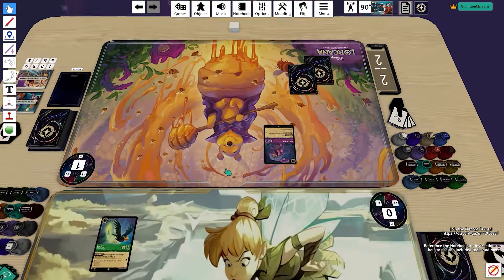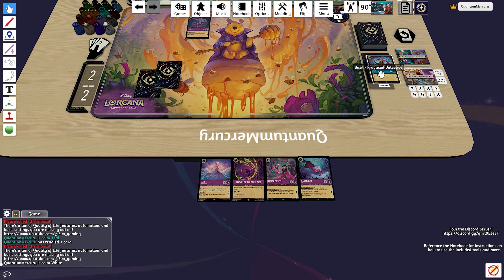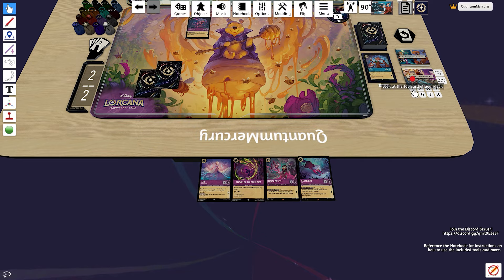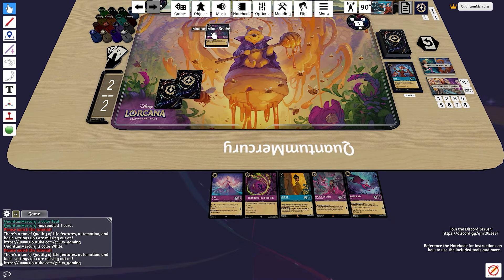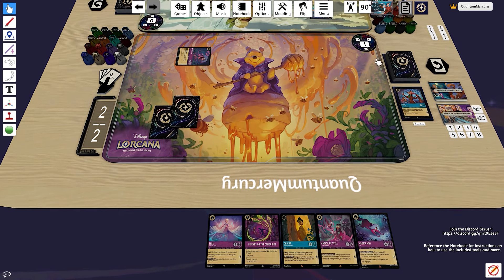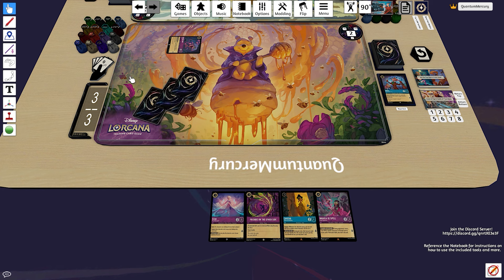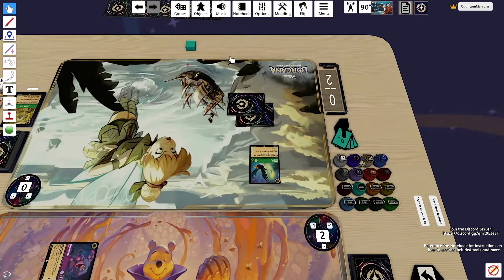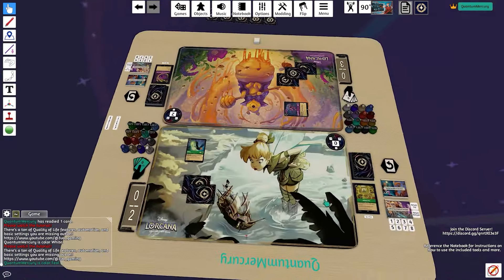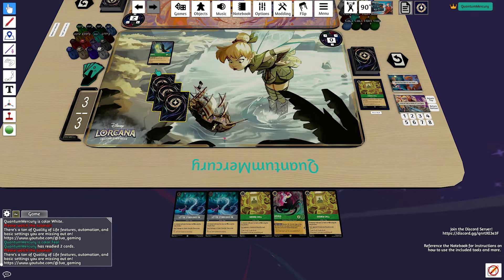We draw into a third Sudden Chill. You can see what the emerald steel player was going for here: get Ursula Deceiver on board and then start singing songs to draw a ton of cards off Storm and discard multiple cards off Sudden Chills. So we discard a Basil — the one that bounces back to hand — off the hard-cast Sudden Chill because there's no other play for that emerald steel player. We quest for one with the Mim Snake and don't want to lose the tempo of the snake, so we just hard-cast Friends and draw two, given we know the opponent is on discard.